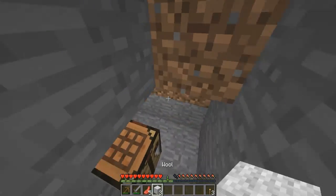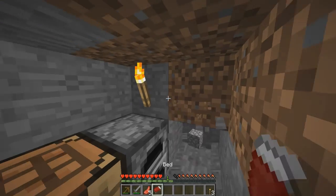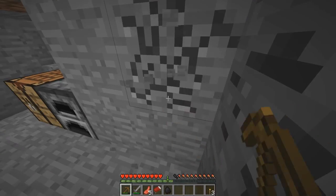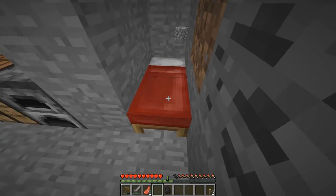We're going to kill a sheep — you get raw mutton and some wool. You need three wool to make a bed. A bed means if you die, you'll spawn back next to it as long as you haven't broken it or picked it up. Now we can make a bed — wood on the floor and wool on top to craft it.